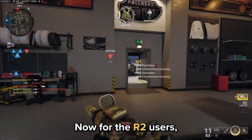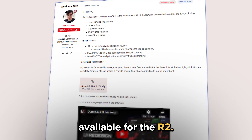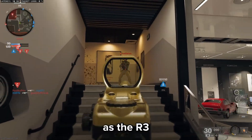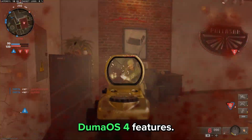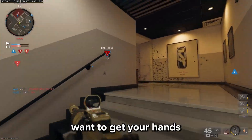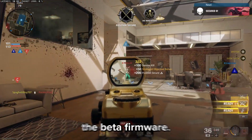Now, for the R2 users. There's currently a Duma OS 4.0 beta firmware available for the R2. You can request access to it via the R2 support forum. It's worth mentioning the beta firmware won't be as up to date as the R3 firmware mentioned in this video, but it will include the launch Duma OS 4 features. There are a few more things we want to iron out before the official release to the R2, but we know you guys want to get your hands on Duma OS 4 as soon as possible, so feel free to check out the beta firmware.